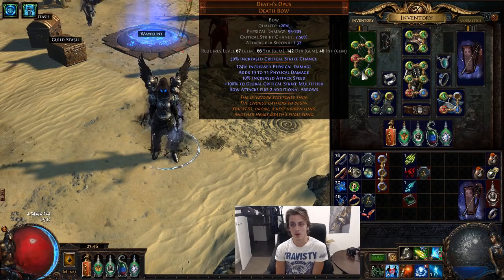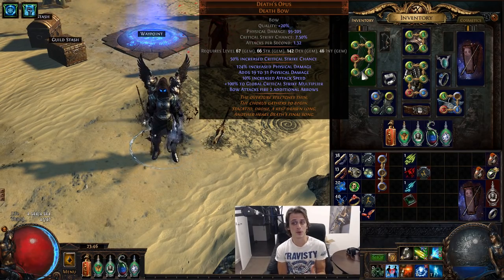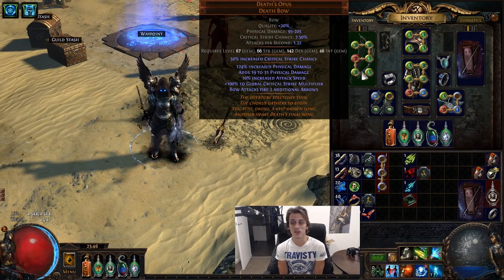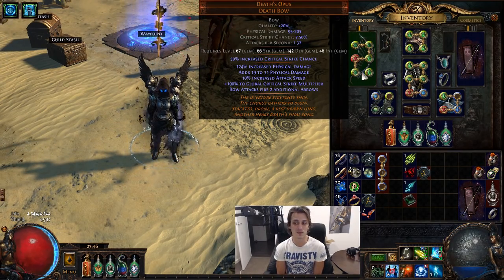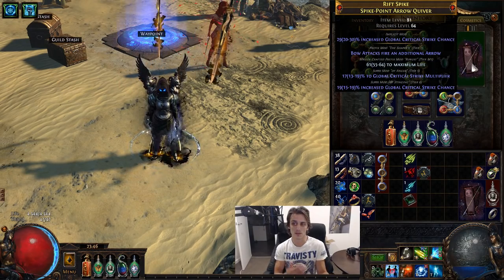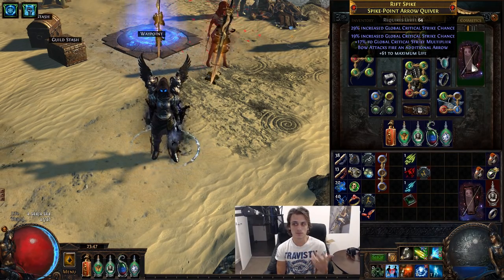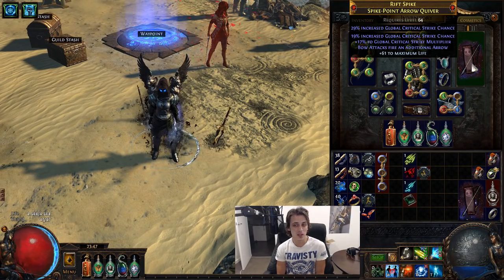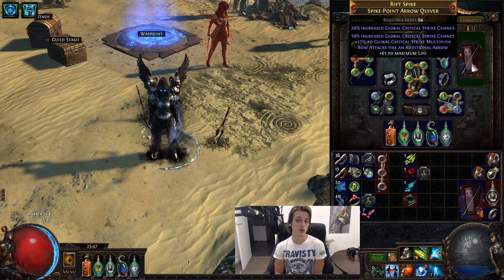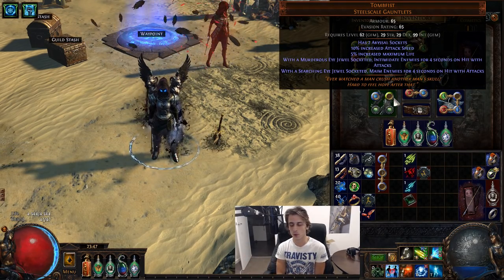The bow I've been absolutely onto ever since it came out is Death's Opus — really nice crit, two additional arrows, and a bunch of crit mods. You cannot go wrong, and I absolutely love this bow. Paired with a Chin Sol on the offhand for maximum single target. I'm also pairing it with a shaped quiver — get an item level 80 or higher shaped quiver, do some alteration spam, and you'll get 'bow attacks fire an additional arrow' at some point, plus a life roll, and that should be better than most other quivers in the game.